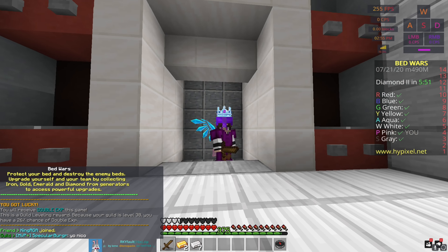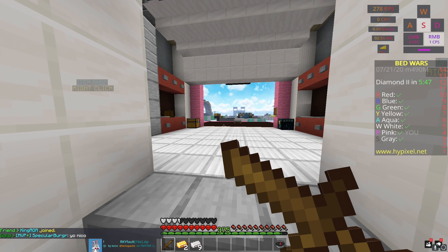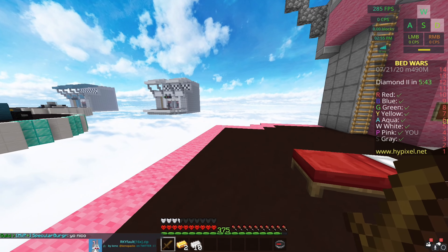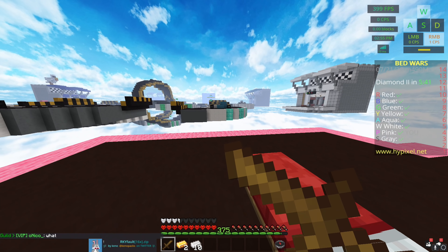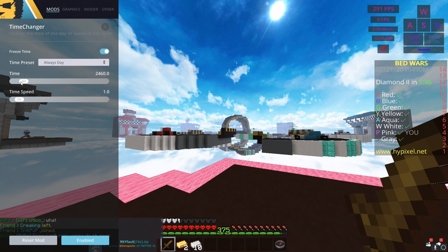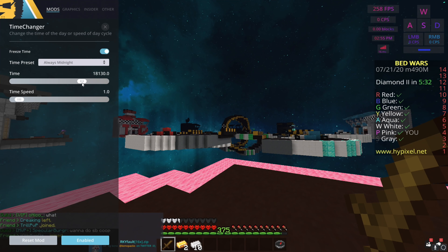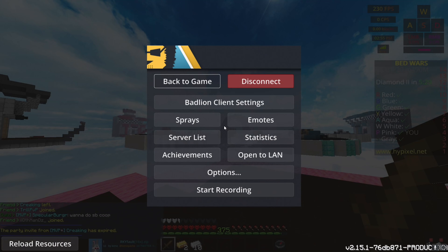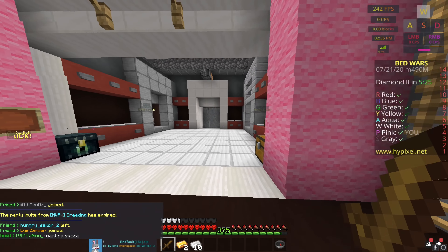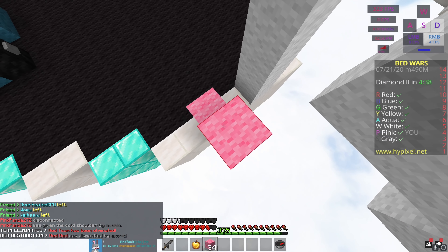All right, here we are on Speedway and for the first pack I'm using RKYfall. Keno actually made this one for RKY, hint hint RKYfall. It's a really really nice default edit pack and it's so clean. The sky is super nice — this is the daytime sky, this is the sunset sky, and the midnight sky is super clean as well. There's even a rainbow — that's clean. Let me just combine my blocks real quick and we're gonna go towards him.